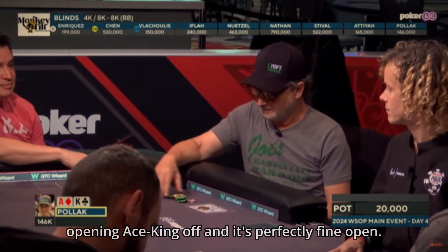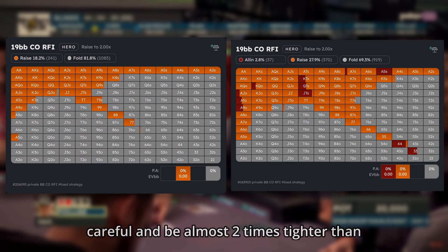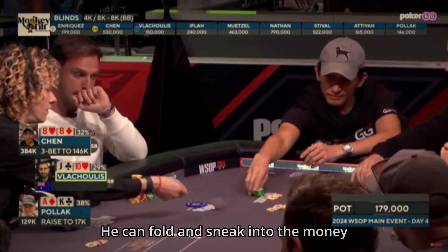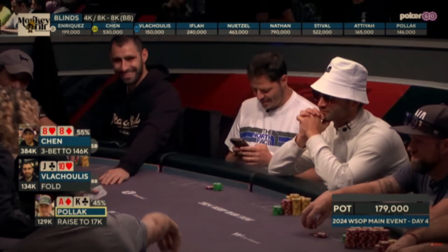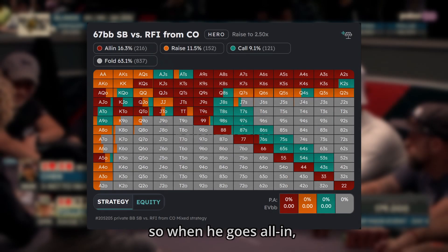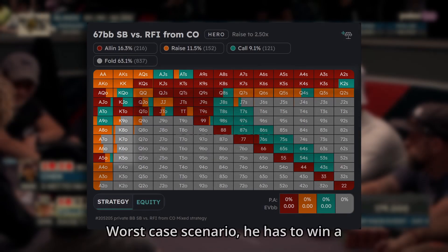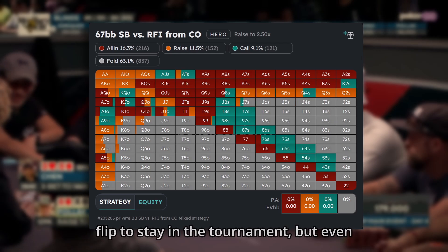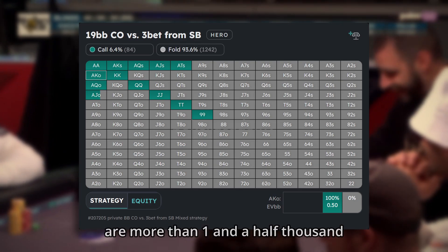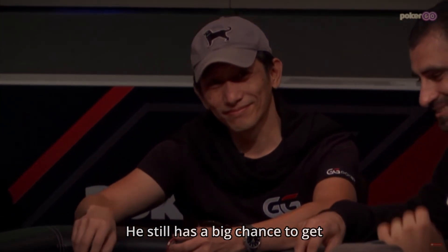In our last hand today, we see Kevin opening ace-king offsuit, which is a perfectly fine open. We can see that he should be very careful and be almost two times tighter than in the chip EV scenario. He gets 3-bet from the small blind. He can fold and sneak into the money, or he can call and be a huge favorite to double up. If we look at the small blind's range, he should be using a smaller 3-bet with jacks plus, so when he goes all-in, ace-king dominates most of that range — all the suited aces and suited kings, some offsuit aces and kings. Worst case scenario he has to win a flip to stay in the tournament, but even then it's worth taking the risk, especially during hand-for-hand play when there are more than 1,500 players remaining. There is a huge chance he won't be the only player to bust, so he still has a big chance to get some money back.